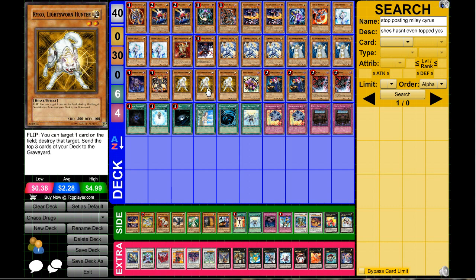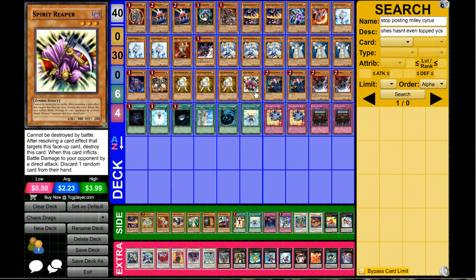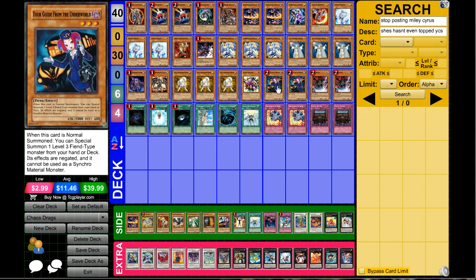Next up triple Raikou. The reason why triple Raikou is here is because you've got to deal with Evilswarm — Evilswarm is going to be a very popular deck, so triple Raikou is needed because it deals with Ophion really quickly. Next up just one Spirit Reaper to add to the dark count, plus Reaper is a pretty awesome card for stalling if you happen to have a bad hand.